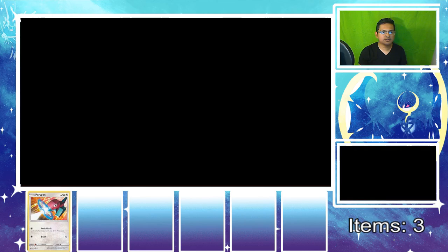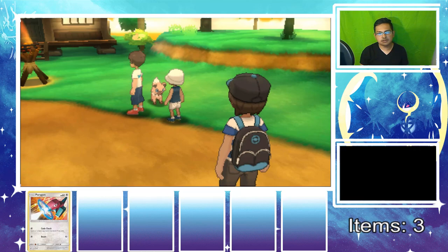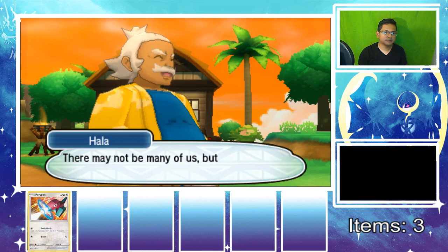Is there even a Pokemon Center here? I don't even think there is one. Why is everybody laughing? Look at the festival! The Alola region is made up of four islands — each one has its own guardian. Our festival today is held to express gratitude to our great Pokemon guardian deities always remaining by our side. Well, we call it a festival, but it's just a small thing — there may not be many of us but at least we're here.